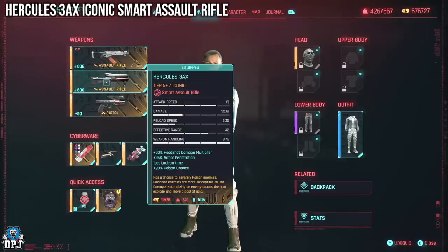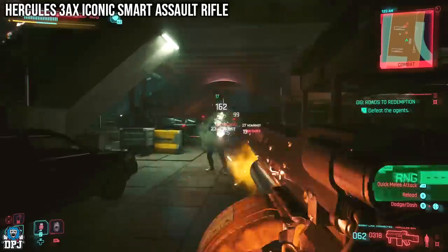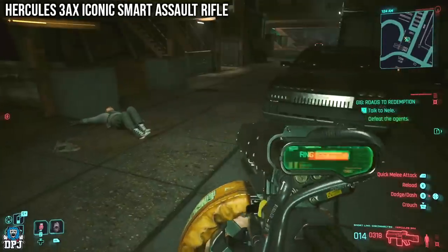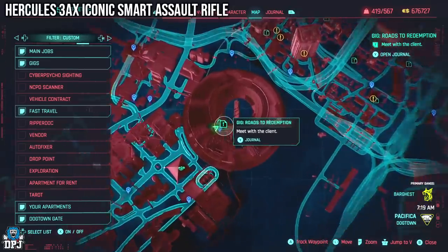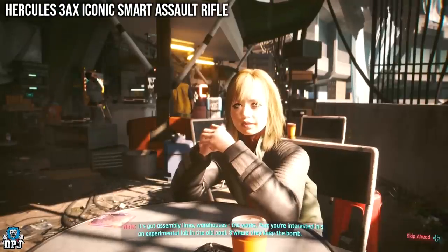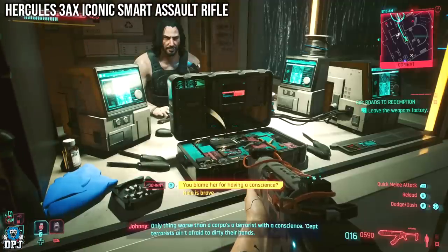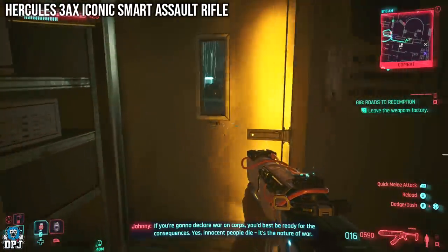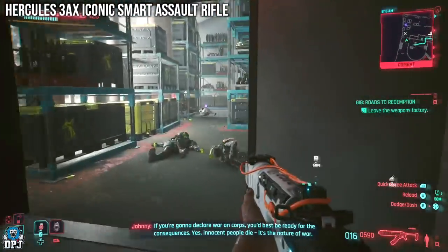Next up we have the Hercules 3AX Iconic Smart Assault Rifle, and this thing is on another level. It has a chance to severely poison enemies - poisoned enemies are more susceptible to crit damage. Neutralising them causes them to explode and leave behind a pool of acid. This weapon is tied to a side gig called Roads of Redemption, which involves helping a fixer called Nelly neutralise a bomb virus. After you find the suitcase and the bomb and do what you need to do, follow the path out the door to the right as I do on screen to find this Iconic waiting for you.